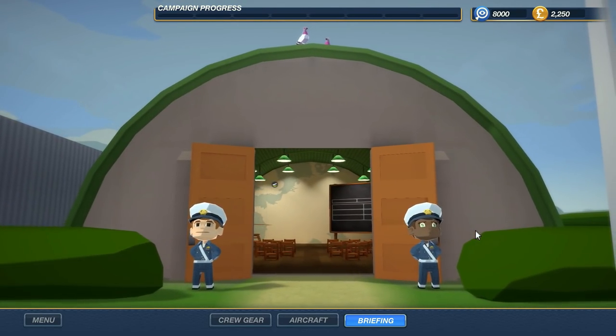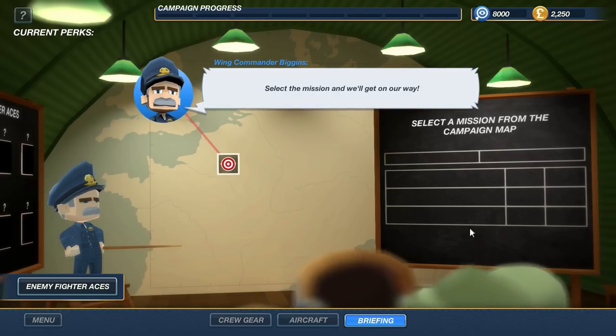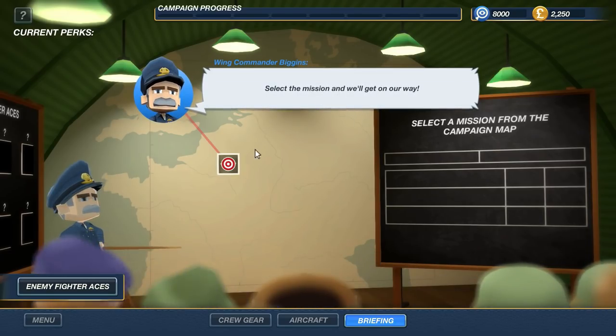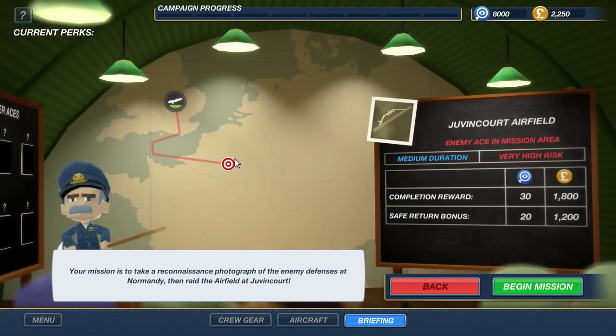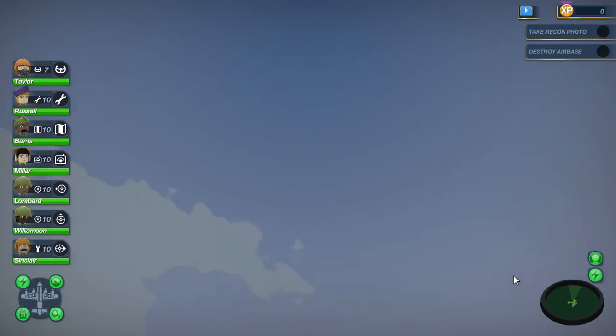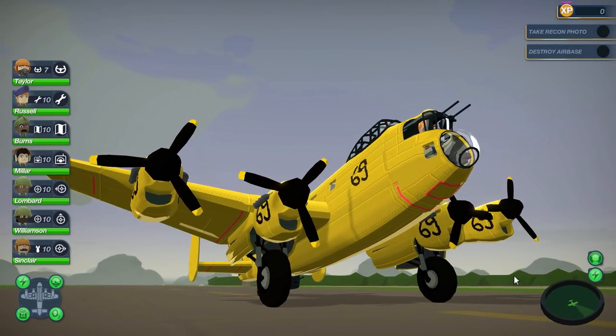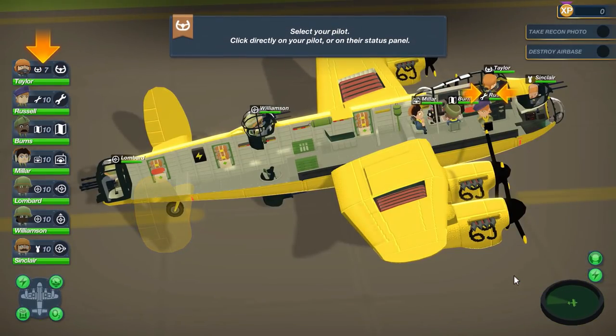Wing Commander, select a mission and we'll get on our way. The only mission available right now is the Juvencourt Airfield — medium duration, very high risk. These will be our completion rewards: money and prestige. There are also a couple of extra targets you could knock down in this mission, and if you bring down these high-value targets, you get more money for equipment down the line as well.